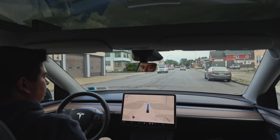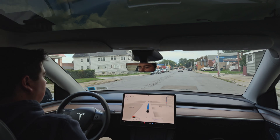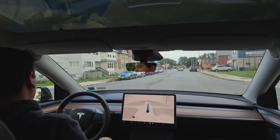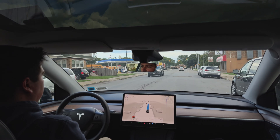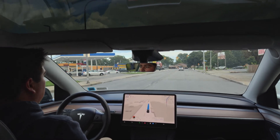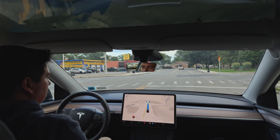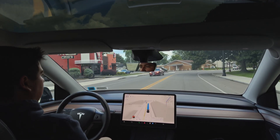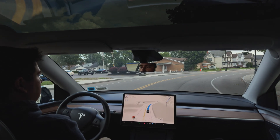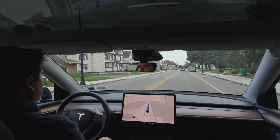Hey guys, welcome back to another FSD video. Here we are in version 12.5.1.3, currently in a hardware 4 Model Y 2024. We are in assertive mode and we are going to test a route that we've tested before where it doesn't like to stop at a red light. This has been tested before where it just kind of didn't stop at the line. It's an edge case scenario where it's not super clear on where you're supposed to stop.